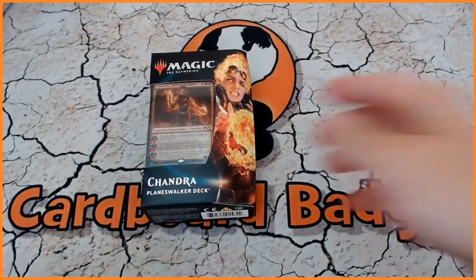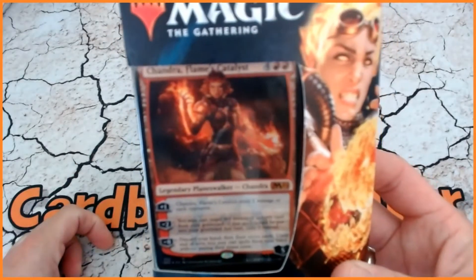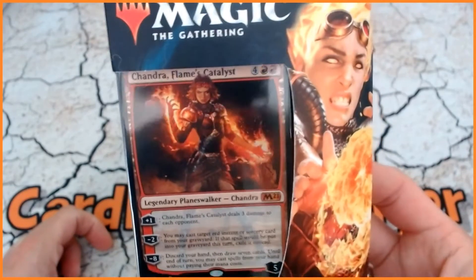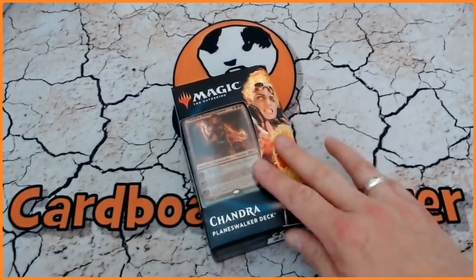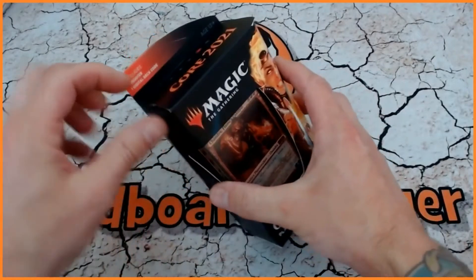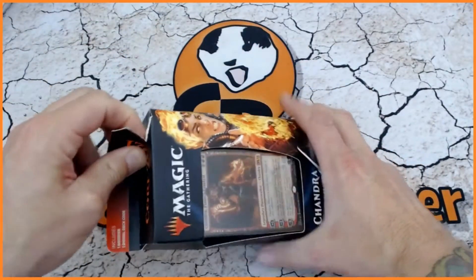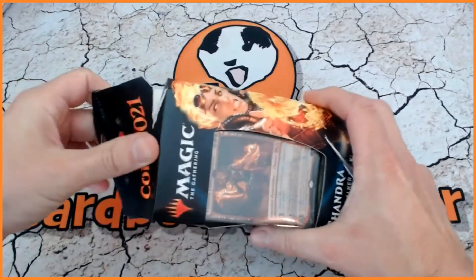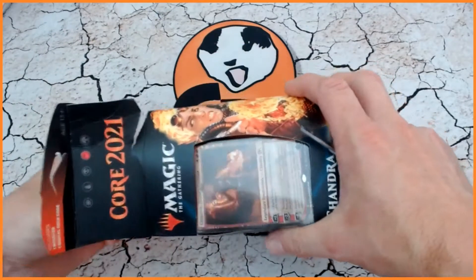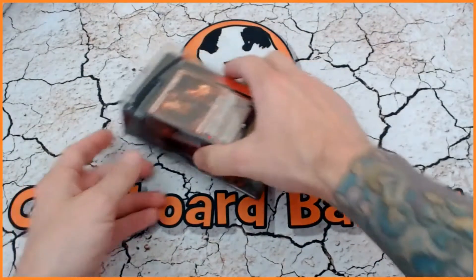So this time around we did Liliana first, but now it's time for Chandra Flames Catalyst. We're going to have a look at the cards you can only get in this box and not in a regular booster. We're also going to decide whether or not it's physically worth your while to actually buy one of these, and then we're going to upgrade it with the additional pack that also comes in the Planeswalker deck.